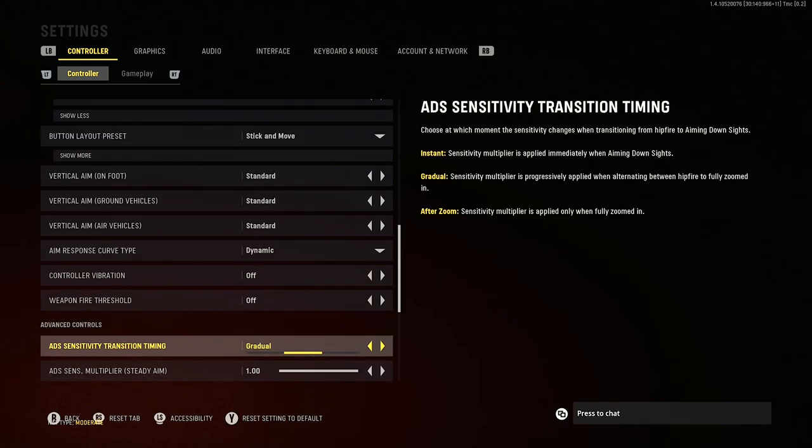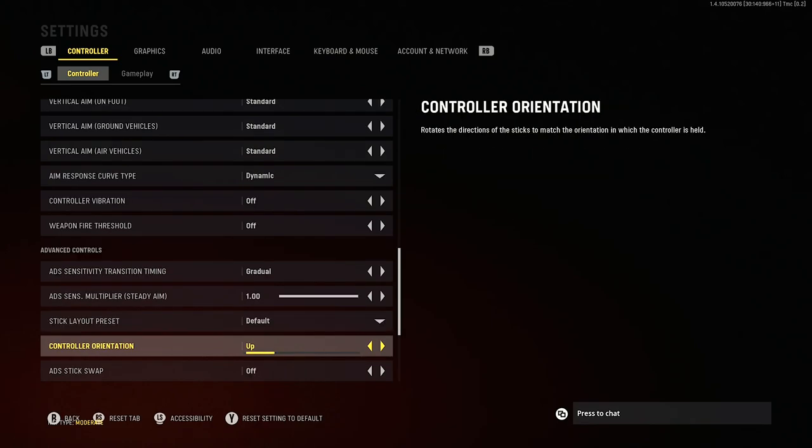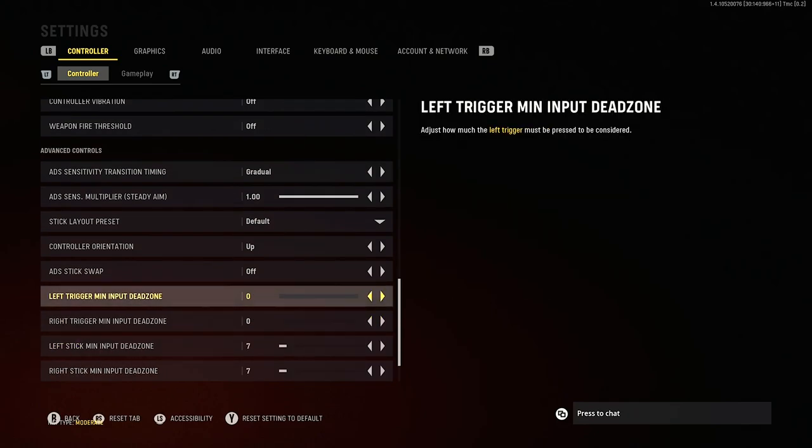For ADS sensitivity transition timing — also a new setting — I've put mine on gradual, which means the sensitivity multiplier we sorted above is progressively applied when alternating between hipfire and fully zoomed in. Imagine running down a corridor and transitioning from hipfire to aiming in at an enemy. If your sensitivity multiplier instantly kicks in as you start aiming down sights, that's actually going to slow your aim when trying to move left to right, whereas gradual gives you a nice balance between speed and control. The after zoom setting kicks in a little too slowly and feels more erratic.